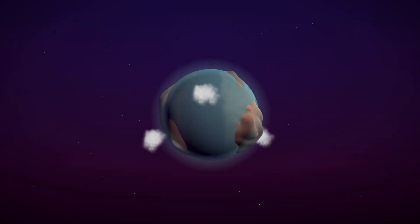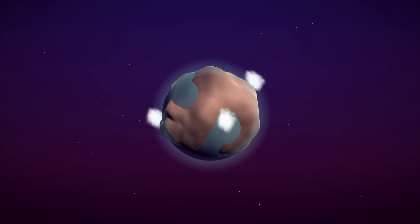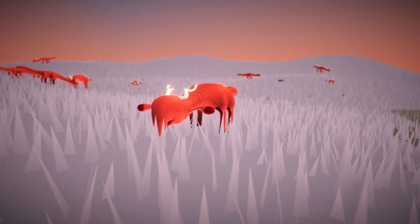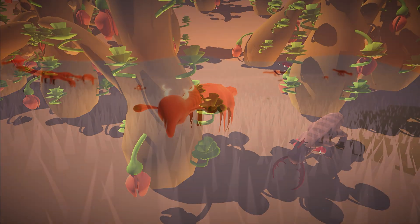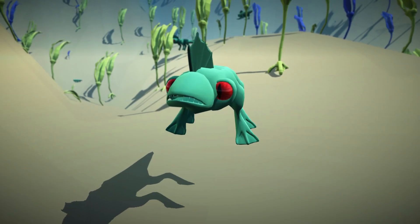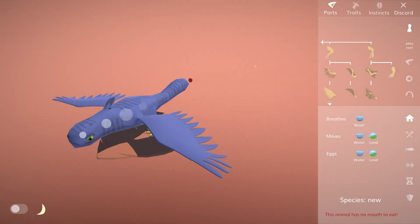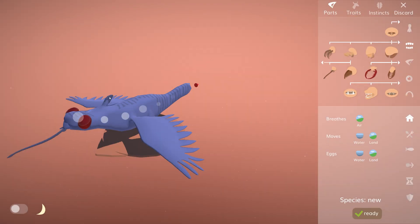For those of you new here, this is evolution simulation game The Sapling, my solo indie game project. It has two game modes. There are scenarios, tasking you to design an ecosystem that meets specific requirements, but there's also a sandbox where you can build your own algae, plants and animals, turn on random mutations and see how they evolve.